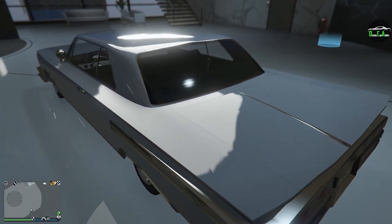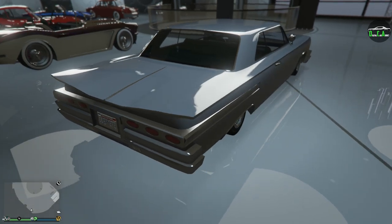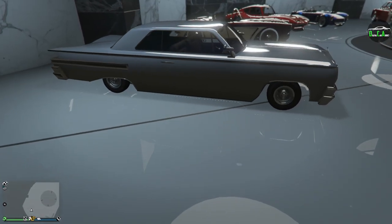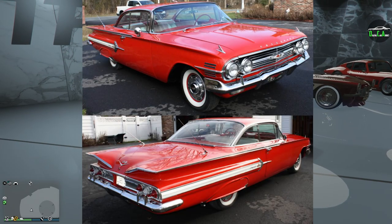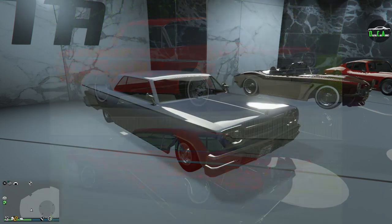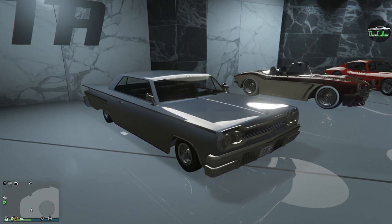The Voodoo Custom just so happens to be my favorite out of all of Benny's Lowriders because I just love the styling of it, especially the rear end with the flying buttresses — I think it's absolutely gorgeous. In terms of what the Voodoo is based on, it's primarily based on the 1960 Chevrolet Impala and the 1964 Impala as well. The Impala is among one of the most legendary cars from the early 60s with a very large following. Obviously ignore the modern version — the old one is the one everybody loves.